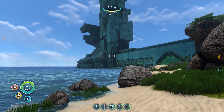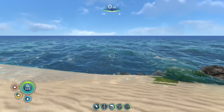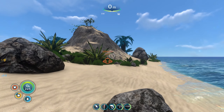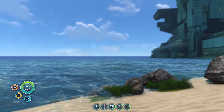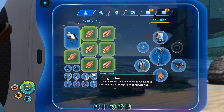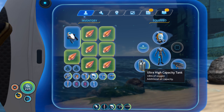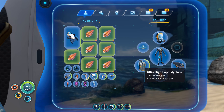Hello everyone, welcome back to Subnautica. In the last episode we made some upgrades to the C-Mod and to our own equipment. The C-Mod can now go 900 meters deep and we ourselves have the ultra high capacity tank and the ultra glide fins. So we should be a little bit faster and of course we can stay longer underwater.